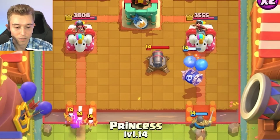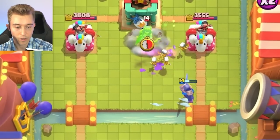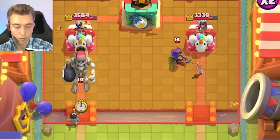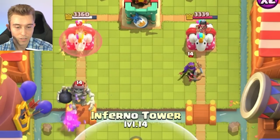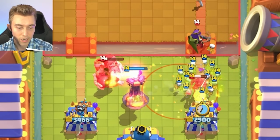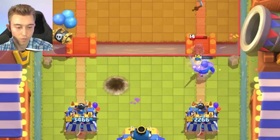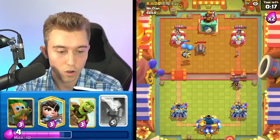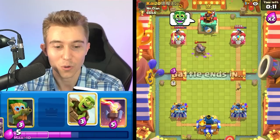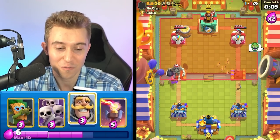My princess is definitely going to die. Princess of the river would be easy for him to predict, so I'm going to princess on the left-hand side — not going the same lane as him. I'm going to go for a skeleton army on the right because the giant skeleton is going to die to the Inferno Tower. I think he only gets one hit, which isn't the end of the world. Then I can go in for a skeleton barrel, but I need to log as well — it's still going to get multiple hits on my tower. Honestly, I think this matchup in particular is almost impossible — even if my princess had shot, I don't think it would have mattered.